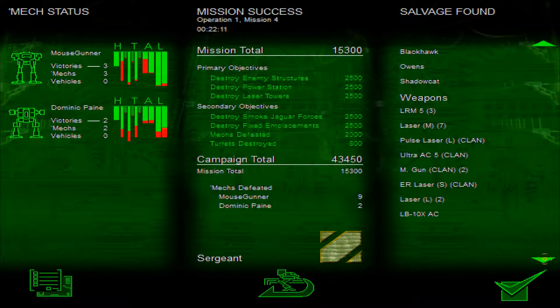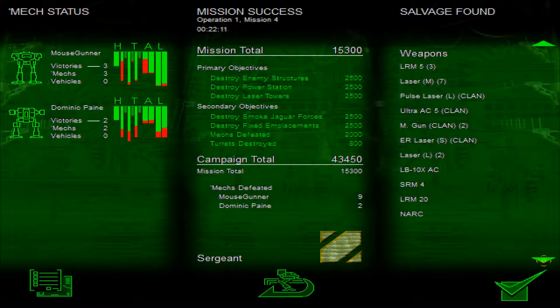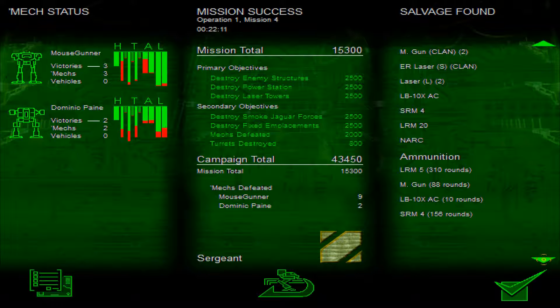Let's see what other salvage we got. I'm very excited with this in particular — this will make our Bushwhacker a lot better. I think this is a lot easier to use than the standard autocannon, but it's also lighter, so it'll give us more potential to do other things. Of course, I really want to get some heatsinks. We get an LRM-20, ammunition, LRM-5, machine gun — we'll recover some of the ammo we spent. Unfortunately, we only got 10 rounds for that LB-10X, so that doesn't sound like it's going to be all that useful for a while.